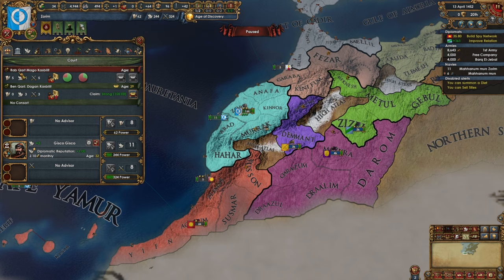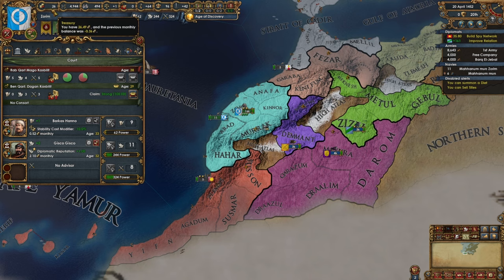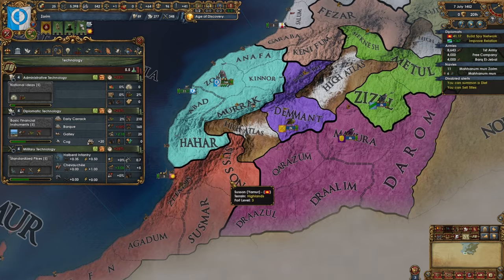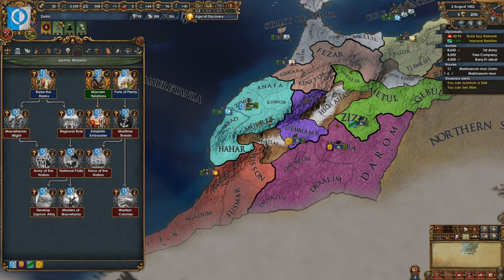A half off admin advisor would be nice — let's go ahead and do it. We'll take that — I'm okay running a slight deficit. Oh it is 0.3, hmm. Yeah we can get rid of this guy whenever. Gisco, Barcas, Hanno — they have cool names, you gotta admit. I'll keep this guy as long as we can. Ideally we're going to at least get this diplo tech and then we'll be able to worry about that later. We're one step closer.